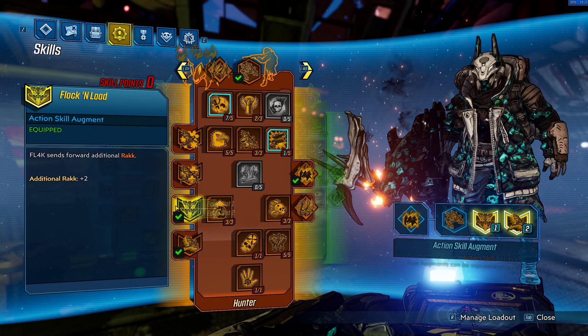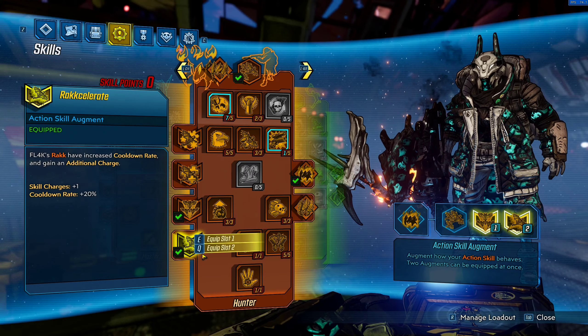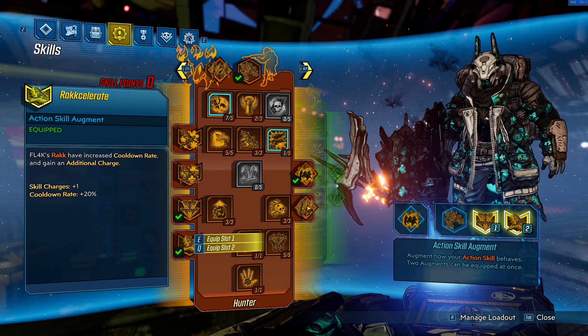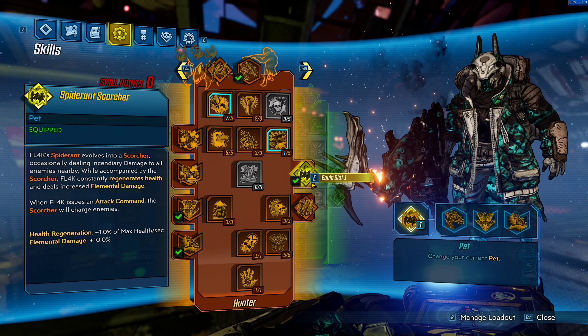For abilities, pop on Rack Attack along with Flock and Load for the additional 2 racks, and Rackcelerate so we get an extra charge and extra cooldown rate. For the pet, we are running the Spider Ant Scorcher for the 10% elemental damage and a little bit of health regeneration.